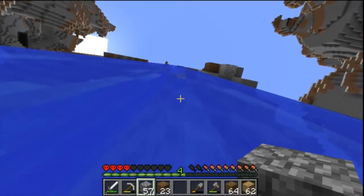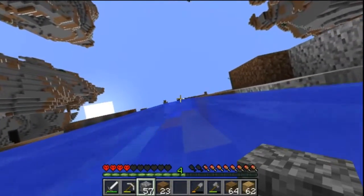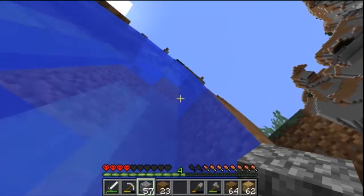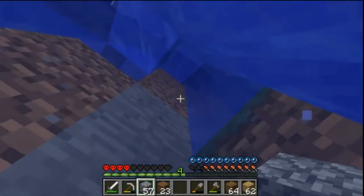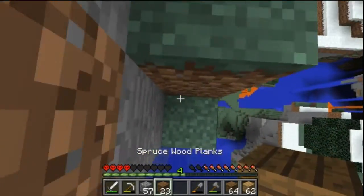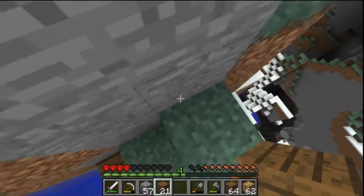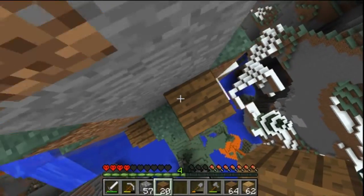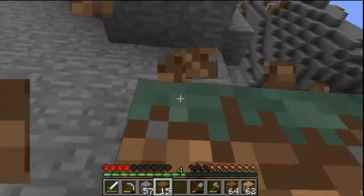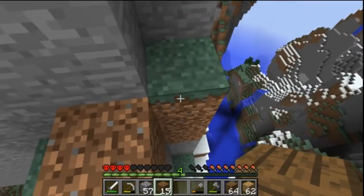I want to find spiders because spiders equal string, and string equals fishing rod, and fishing rod equals food. That's what's going to be happening. Alright, we're climbing up this waterfall right here, let's land on that little ledge. Here we are — what's our Y level right now? It's a little bit higher. Let's go over there, that over there looks like it's pretty high.